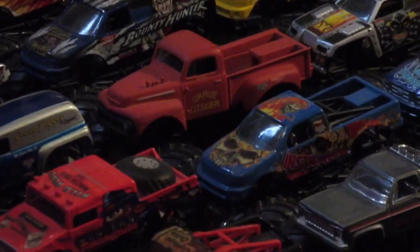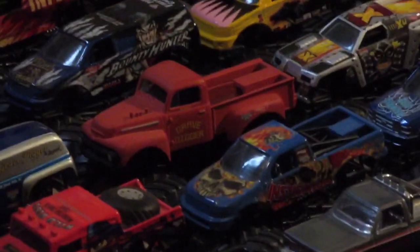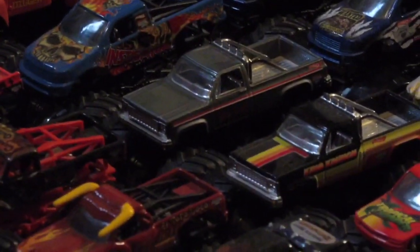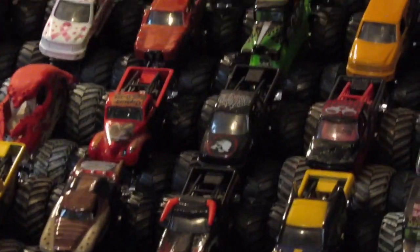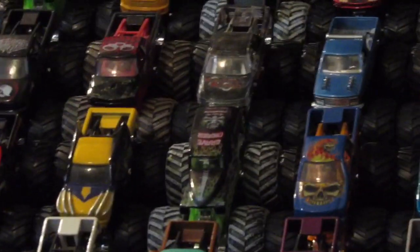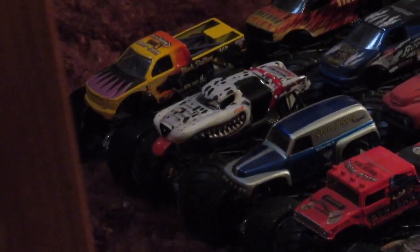Next we're starting off with Inferno for row 10 — maybe row 9, I'm not sure — going with Instigator, King Crunch, and Excalibur. Captain America, Raisin Cane, Predator, Mega Rex, Bad Habit, Monster Mud, Black El Toro Loco, Wolverine — the variation where it didn't have anything on the roof — then Instigator, Edge Glow, Obsessed, and ending it off with the new Batman from 2014.